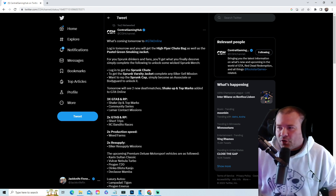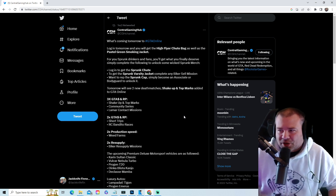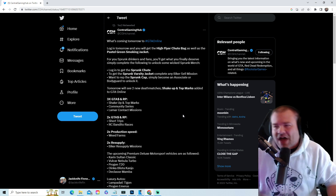For you Sprunk drinkers and fans, you'll finally get what you deserve. Simply complete the following to unlock some wicked Sprunk merch: log in to get the Sprunk Chute Bag, complete any biker sell mission to get the Sprunk Varsity Jacket, and simply become an associate or a bodyguard to unlock the Sprunk hat.